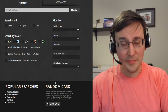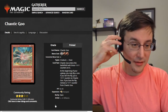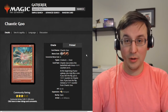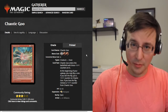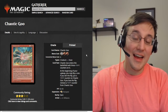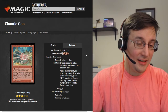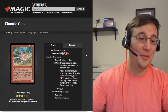So I'm on Gatherer, and I'm going to go ahead and click the random card button. Specifically, the button says 'view card.' And the name on the card that we got today is pretty fantastic, which of course you already know if you're looking down at your phone or if you saw the title on YouTube, depending on wherever you're seeing this. And the card is called Chaotic Goo.